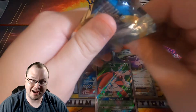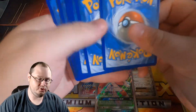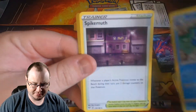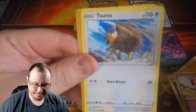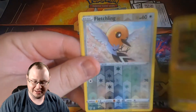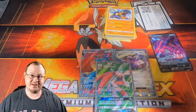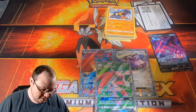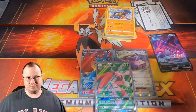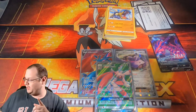Stick around because we've got some more to pull, hopefully. Let's see — Water energy? Nope, Lightning. We got Larian, Semipore, Spikemuth, Snubble, Tauros, Rookity, Galarian Mr. Mime, Electrike, Reverse Holographic Fletchling, and a Hippowdon. All in all, the Eternatus V tin gets two thumbs up — at least. Two Full Arts and an EX out of it. Even though it has Fates Collide and Sun and Moon in it I still feel like it's worth it, if not for the Darkness Ablaze packs alone. Darkness Ablaze — you never know what you're going to get out of it.